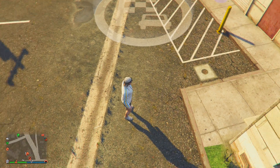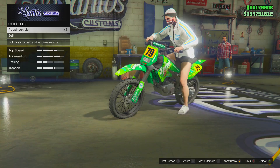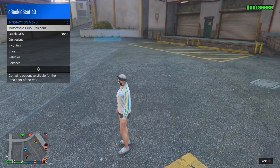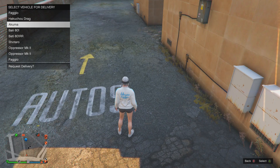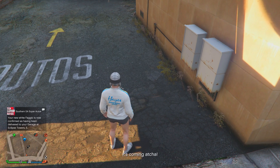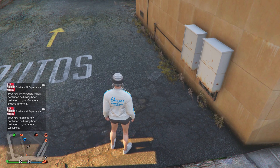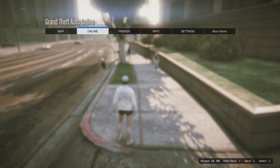From here, take the Sanchez to LS Customs and sell it. Once you spawn outside, call a vehicle that starts with the letter A — I'm calling the Akuma. This will help us pick the Avenger inside the mission when we do the mission merge again.